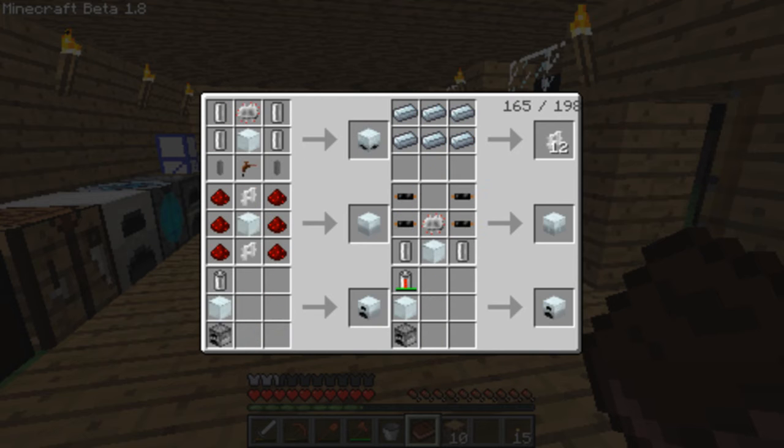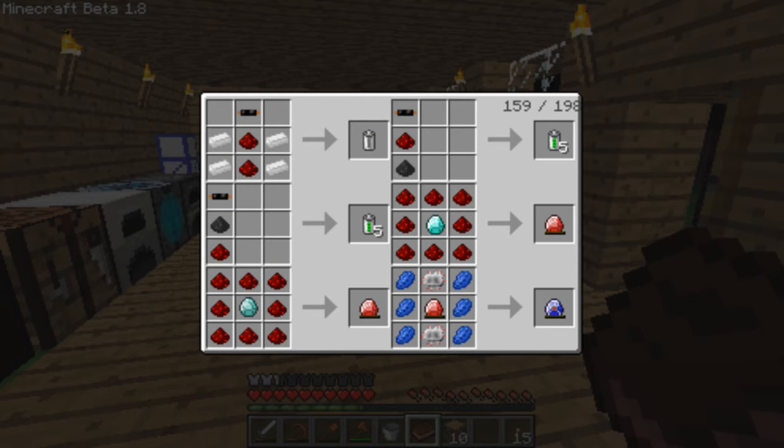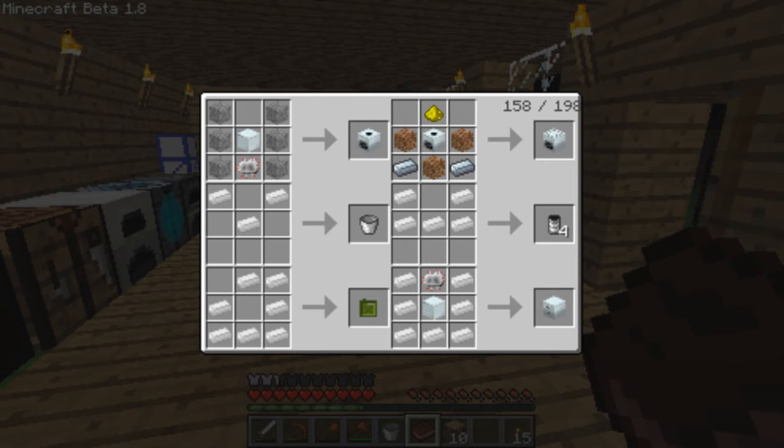It should be somewhere around there. Let's go to the machines. Generator, generator — nope. It's actually — I need to see something. The chainsaw — so yeah, I might eventually make that soon but not for now. Nope — compressor, that's what we need.